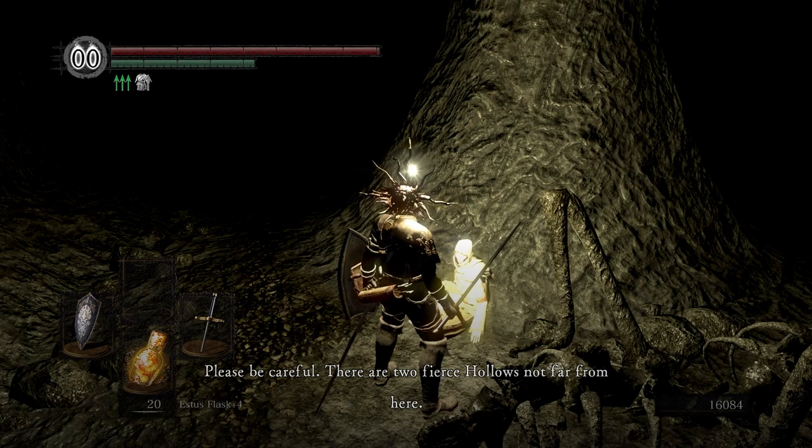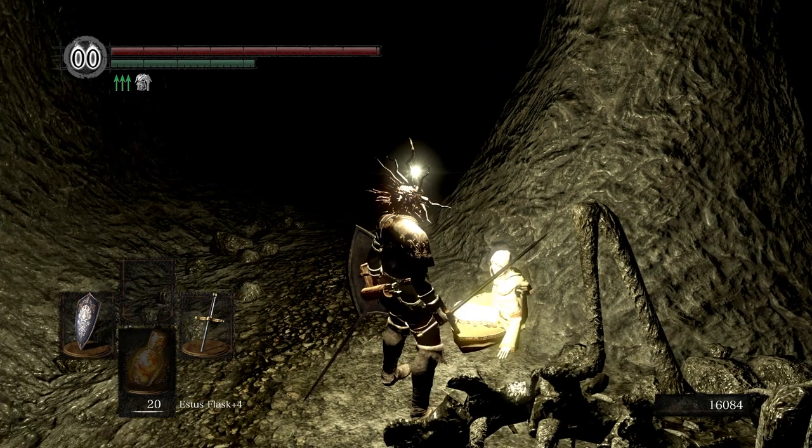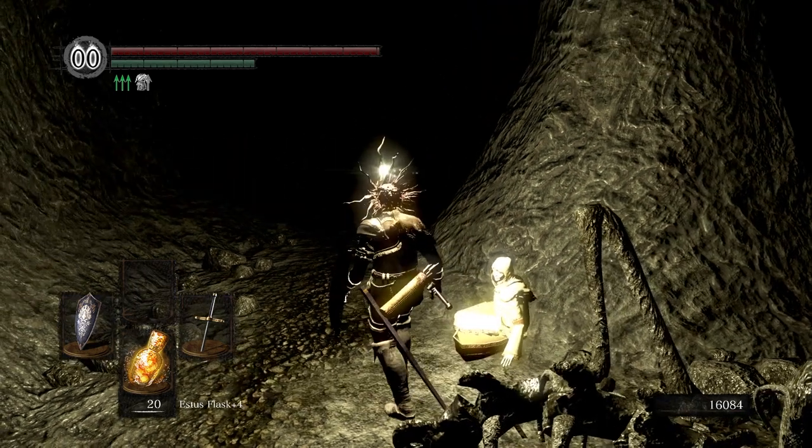Please be careful — there are two face hollows not far from here. They were once brave, now my former escort. Who would let such strong spirits be hollowed so? Is there nothing at all to be done? Yeah, we have to off them. So this is the girl back at Firelink Shrine, next to that one bull-cut looking dude. She showed up there after we rang the first bell of awakening, with two of her guards — that's who she's talking about.